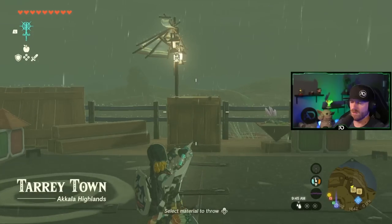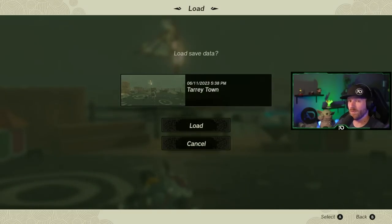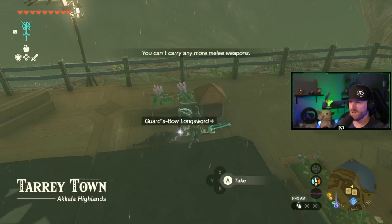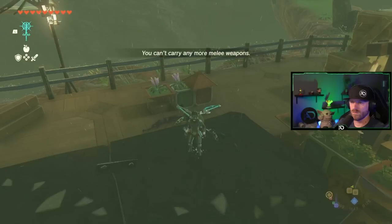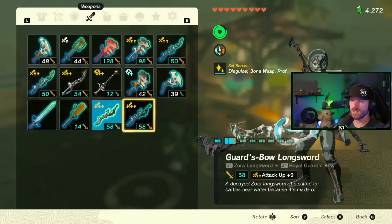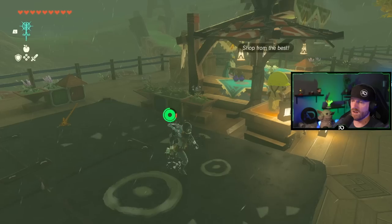That one didn't work that time, but that one felt good — I heard the grunt but not the whip. The timing takes a little practice. Now you can see we have two Zora Longswords attack up plus nine with a Royal Guard's Bow added onto it.